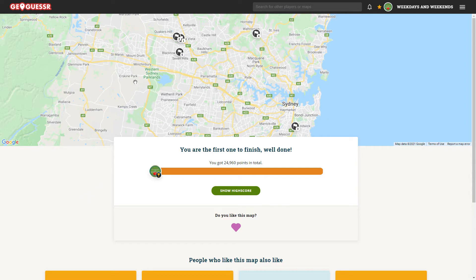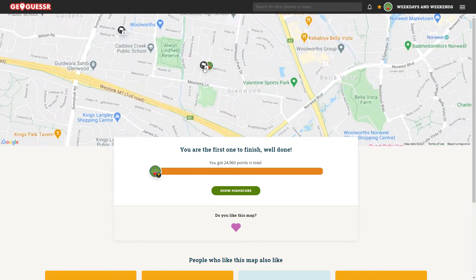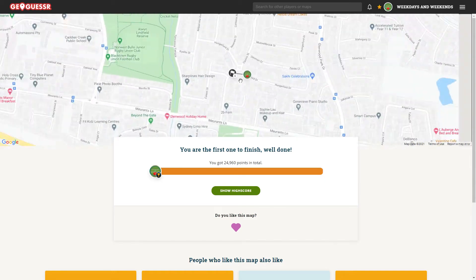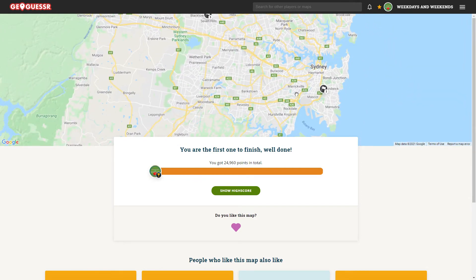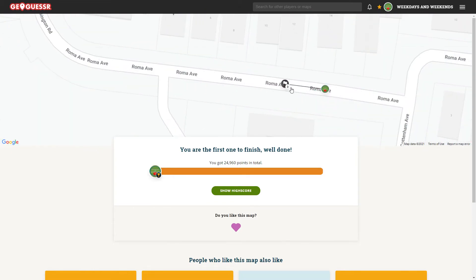There we go — 24,960. We lost 40 points. I think that's when I stuffed up on that first round where I went on the wrong street, and the other one was when I was meant to be pressing the map and I put a flag to go back to the start to check the house numbers, and I didn't — we lost a few points there as well. But if you want to play along, just click that link down below. If you want to subscribe, click over here. If you want to watch one of my other videos, click up the top here. I'll catch you all on the next video — cheers, see ya!